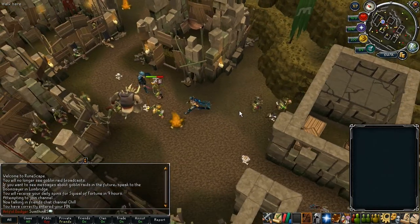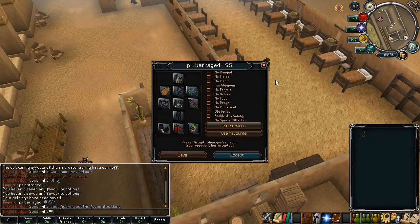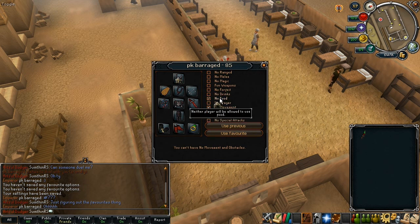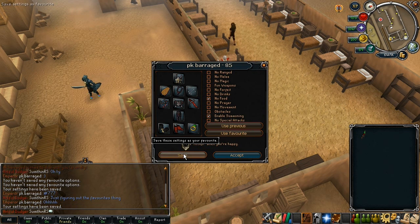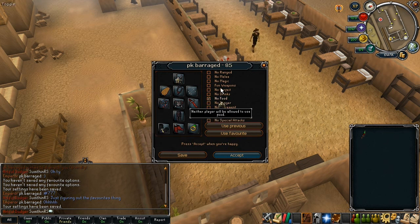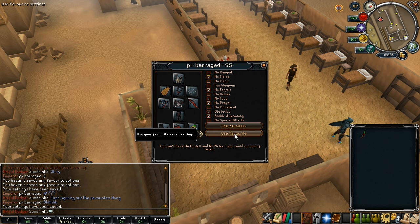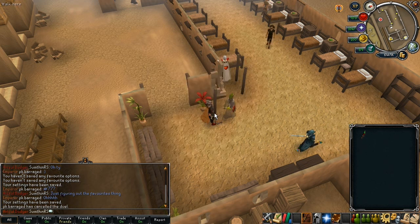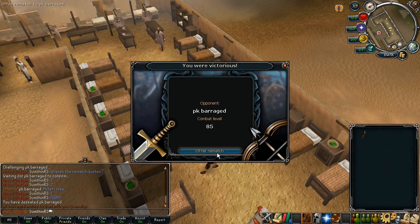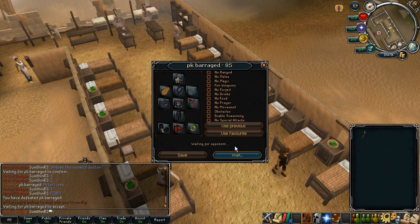And now I'm just going to show you the duel arena. So I'm just about to do a duel right now. I'll save some random things — no food, no movement, etc. And enable summoning. I'll click on save. That setting has been saved. Now I'm going to click something else, and now I'm going to click on use favourite, and it will take me back to that favourite that I just saved. So I've just won a duel and you'll see at the bottom of this screen it says offer rematch. I'm just going to click that, click accept, and then I get to duel again. And that's pretty awesome.